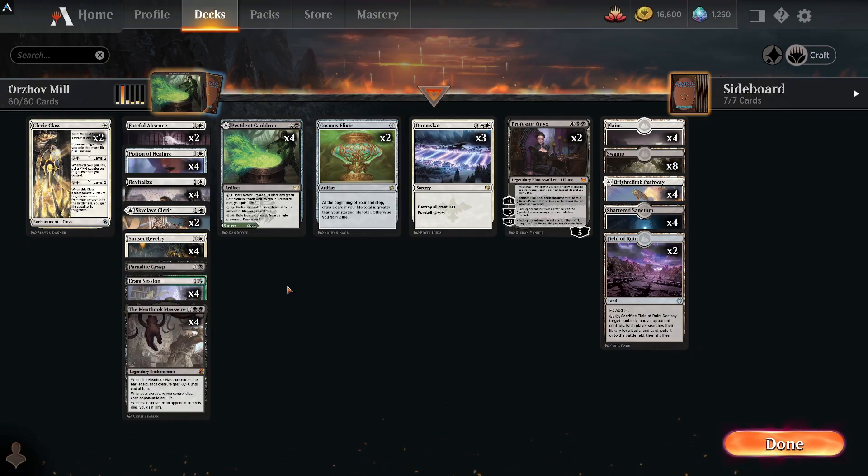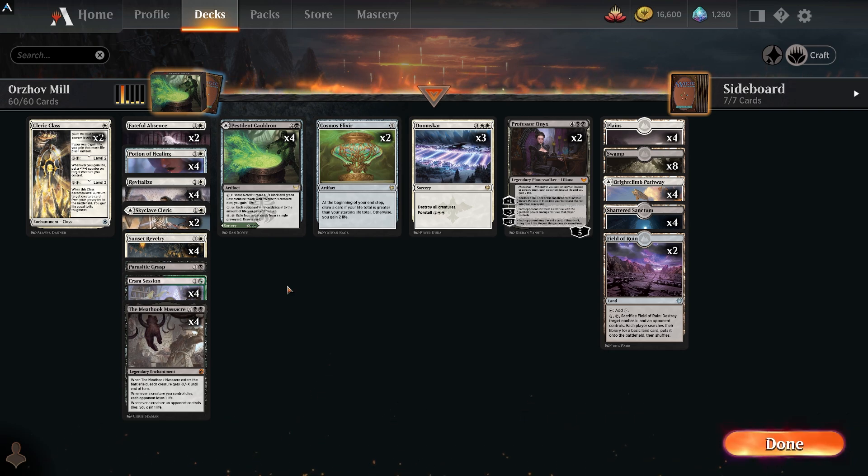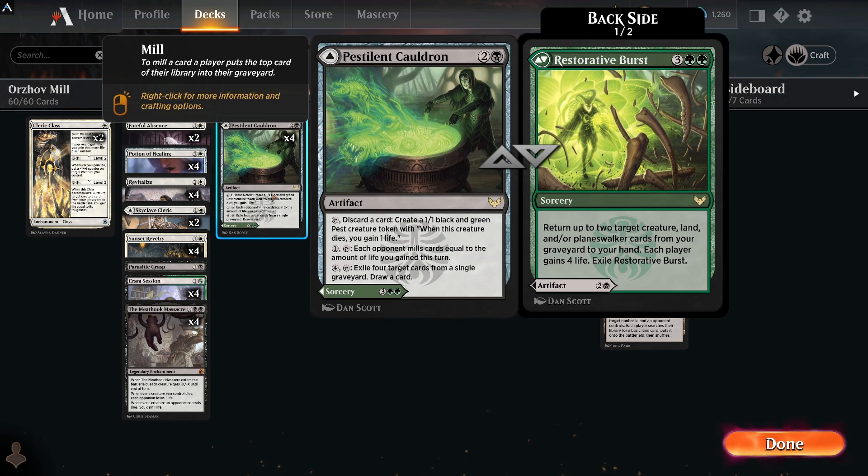Hey everyone, Matt from TellMTG here. Today we've got a new deck for standard and it's a crazy brew - complete jank fest. It's all based around the card Pestilent Cauldron. We're going to be playing Orzhov Mill, probably not the most effective mill deck you could ever make, but it seems to work occasionally and when it does work it feels great.